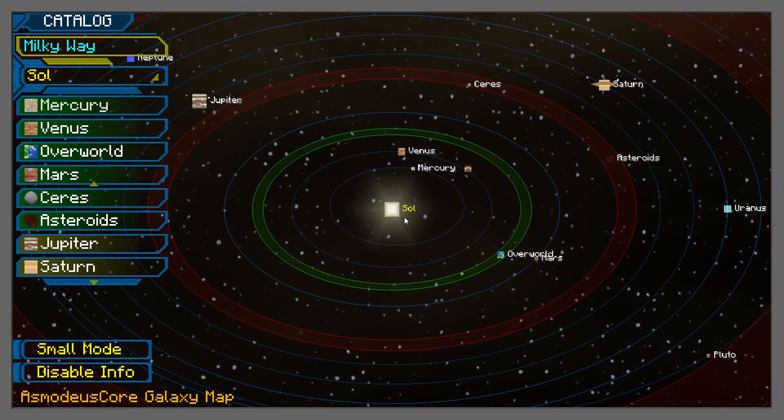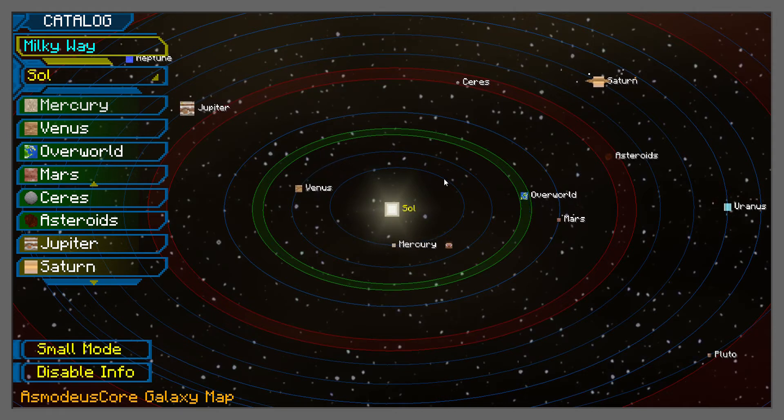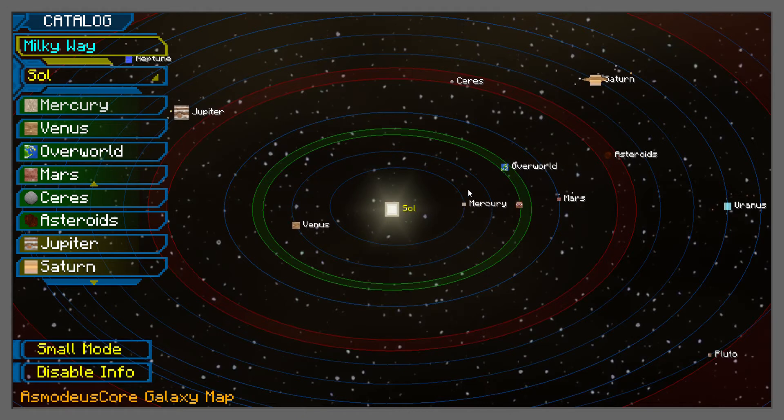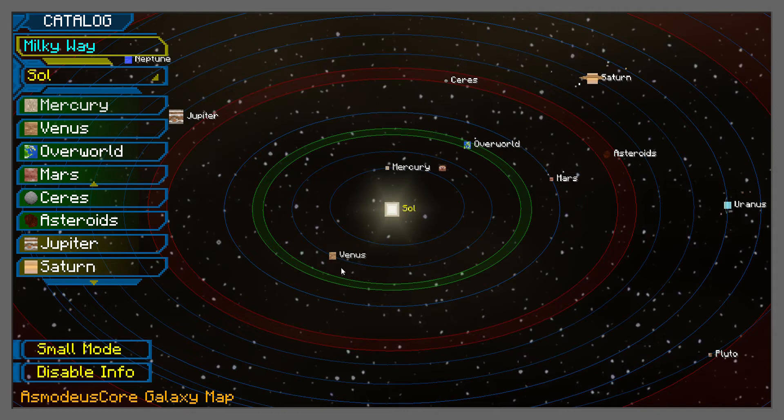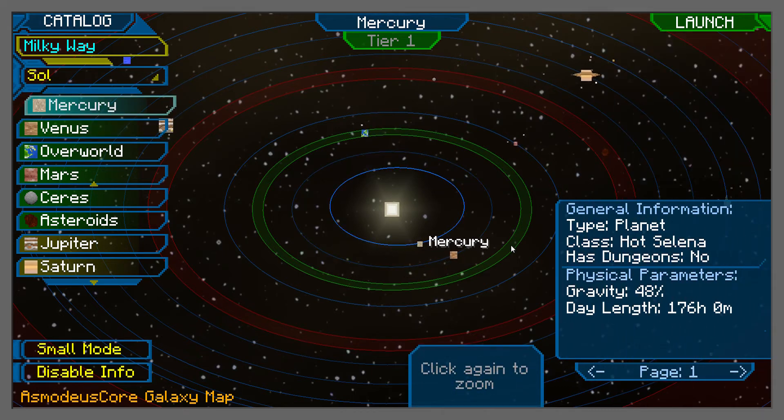Alright, we're in space! Now the next planet — this is Mercury's ring — and then what is... oh no. I'm scared. A space station? Who would want to build a space station on Venus?